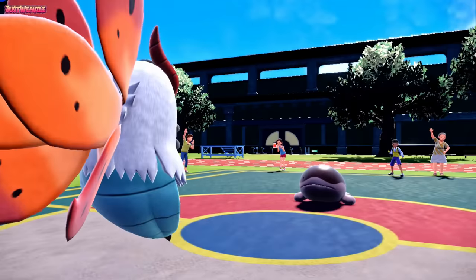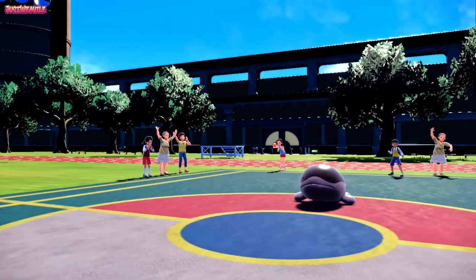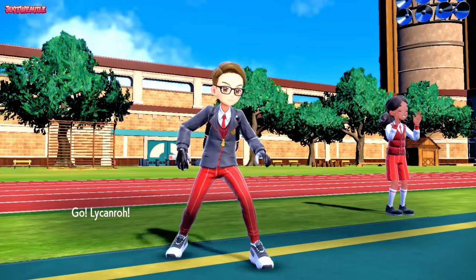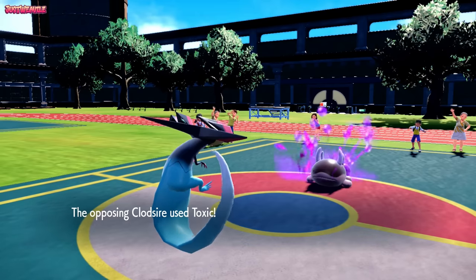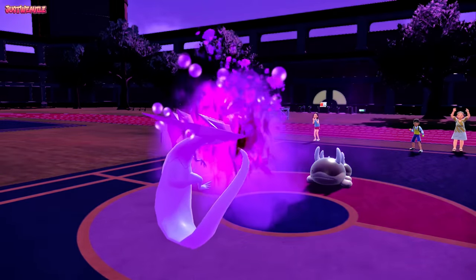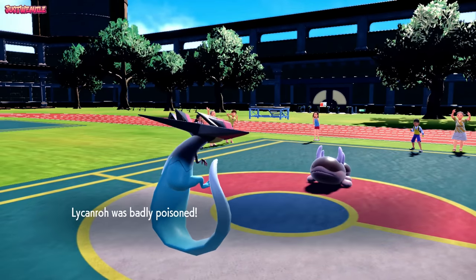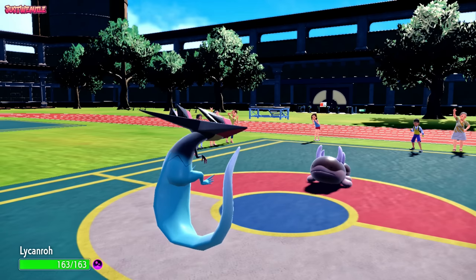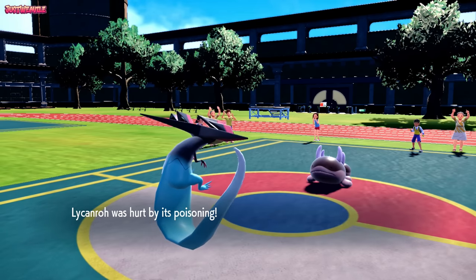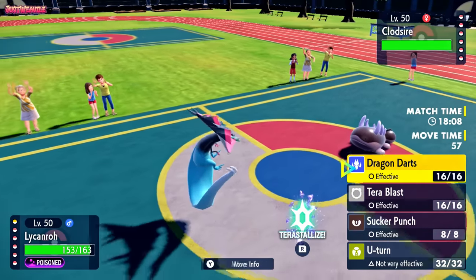Dragapult can definitely 2-hit KO Clodzire with the Dragon Darts, no problem. It just depends on what Clodzire wants to do. They go for a Toxic - makes sense. Look at his horns, why are the horns out? That's weird, but it looks pretty cool. They have put Dragapult on a timer with this. I'm going to go for a U-turn here expecting them to switch out, probably into the King Gambit.